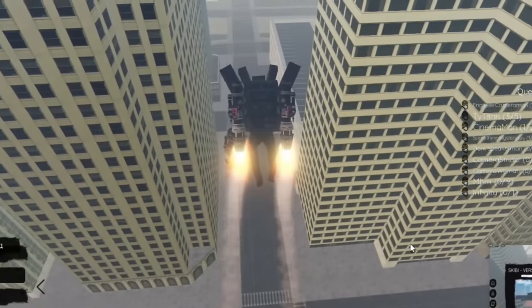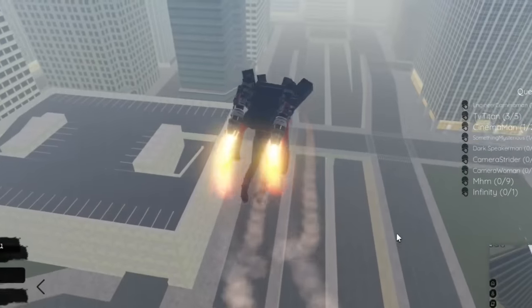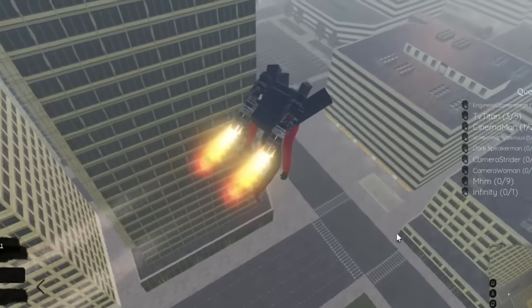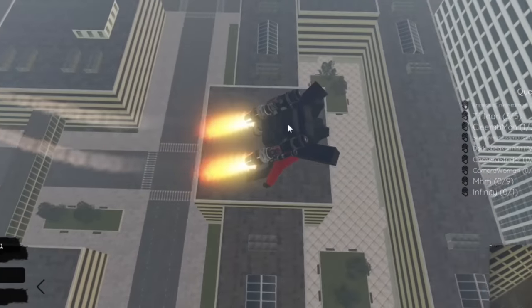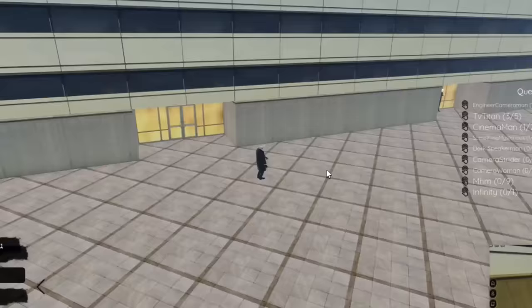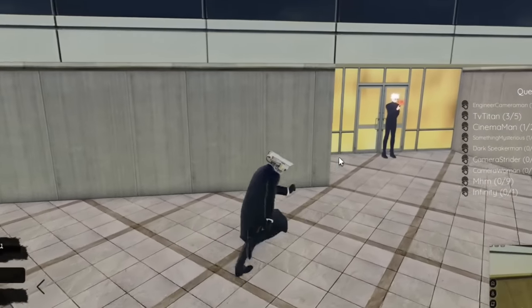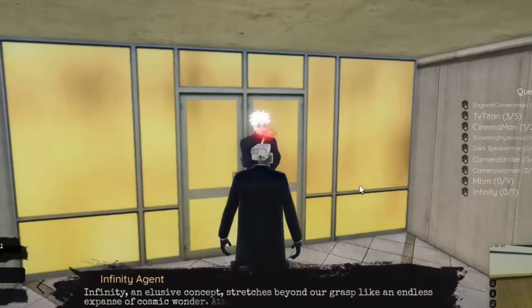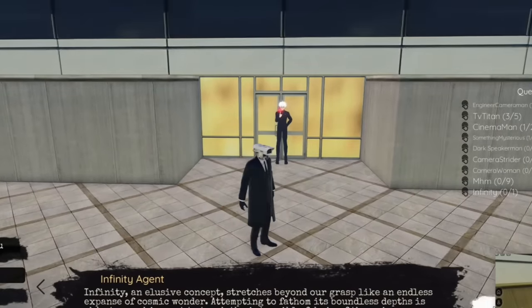All right, so it's around here. Make your way here and then drop down. It's in a pretty weird location like I said, but drop down here and you should see an NPC. Talk to the NPC called Infinity Exclusive, listen to what he says, and click through the dialogue.